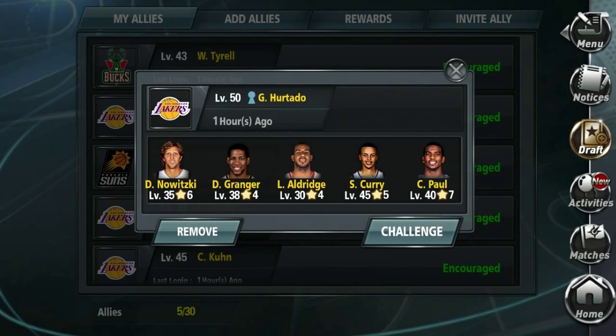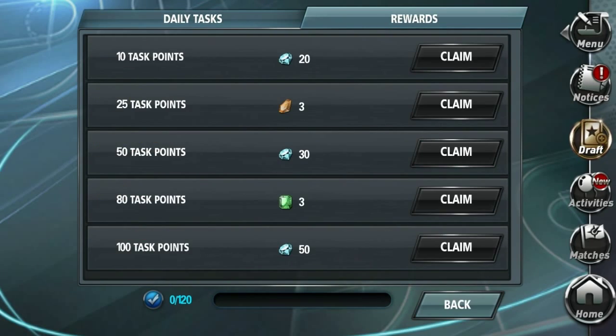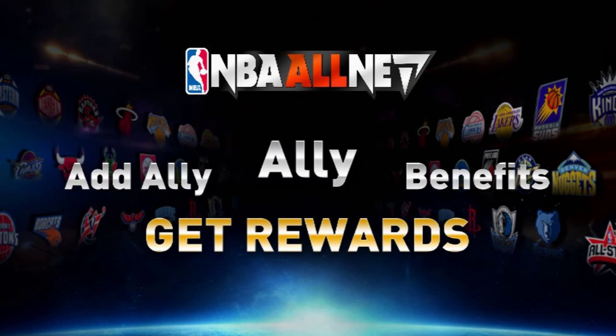You can also challenge your allies for bragging rights, or complete daily tasks, which help you earn diamonds and other valuable resources.